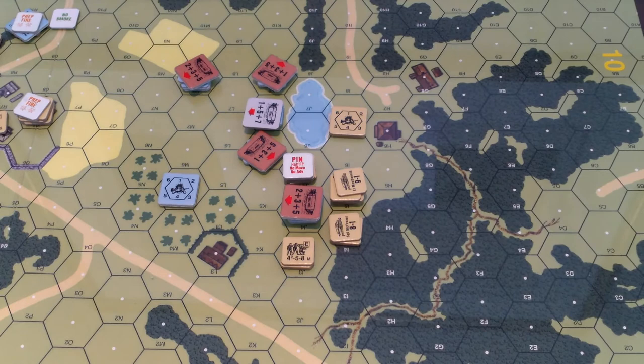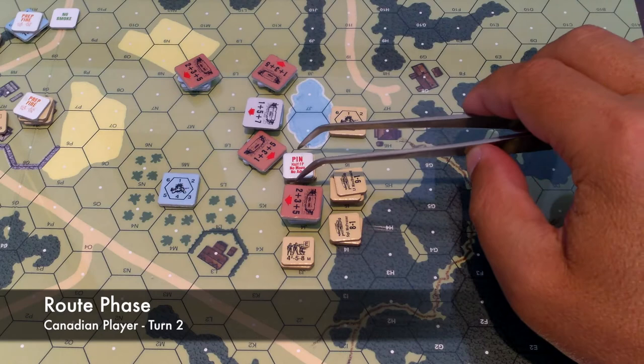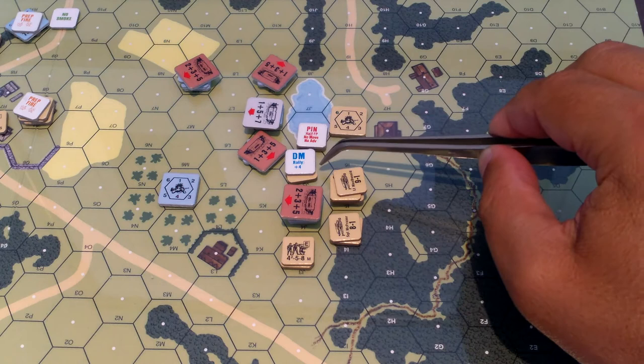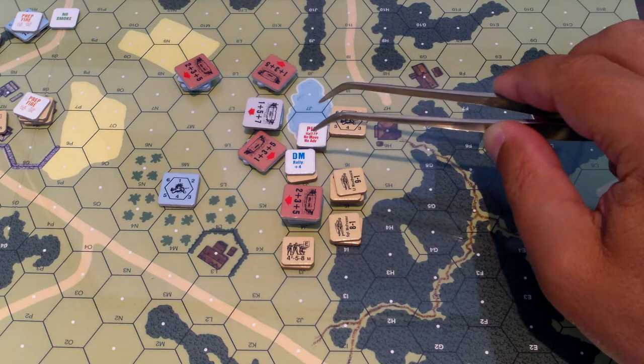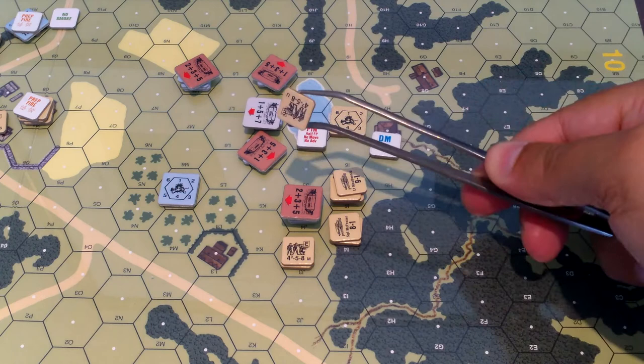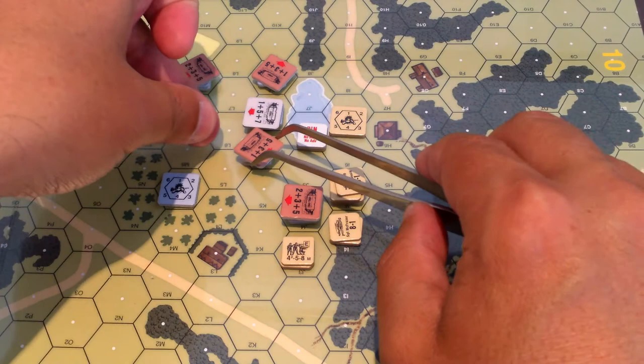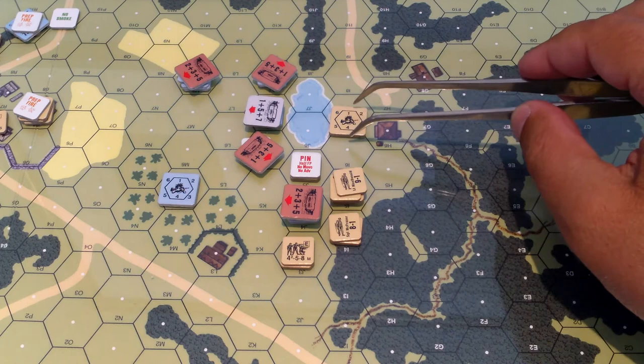That's the end of the advancing fire phase. Now the rout phase - these guys need to route. Pick the closest building or woods. They're adjacent to enemy units and can only route away from them by avoiding interdiction through low crawl. When you're adjacent to someone in that situation, you surrender. It's a multi-man counter - just surrendered. That did not go very well. I'll have them surrender to this guy. That was the route phase.